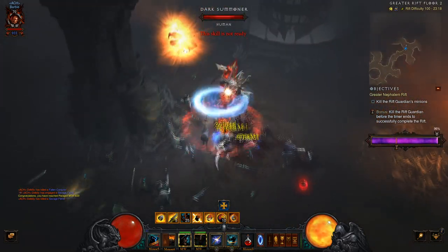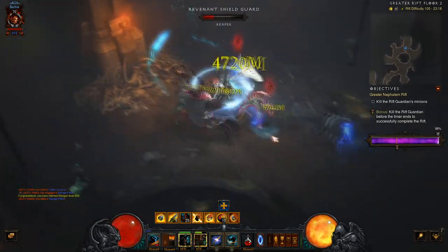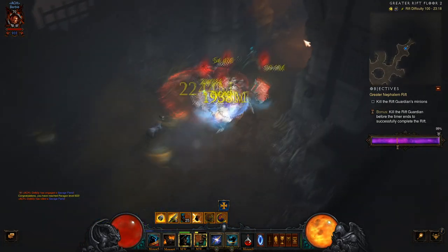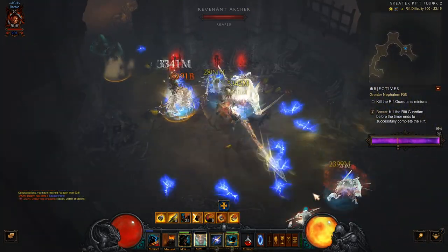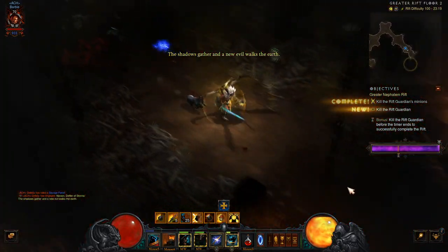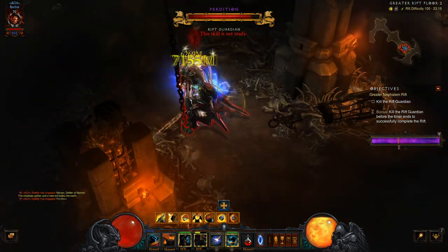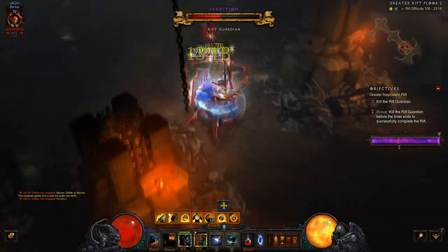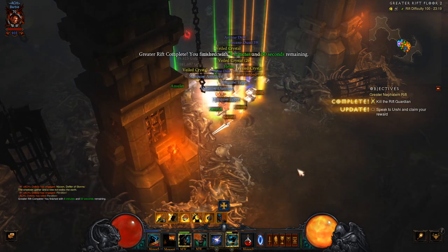I actually achieved it here — that was a bit of good gameplay; I can give myself a little pat on the back. So I have one positive out of three or four negatives in this rift. The rift guardian wasn't exactly the greatest to get either, but just stun them with Ground Stomp and spin to win — that's pretty much all you've got to do. As long as you're hitting enemies, you get the cooldown reduction from the Pisidian Ring of the Zodiac and you're good as gold.